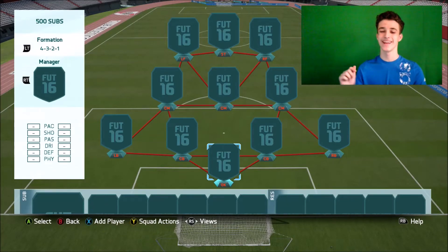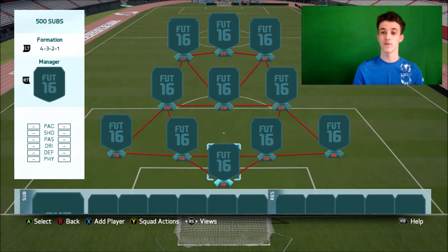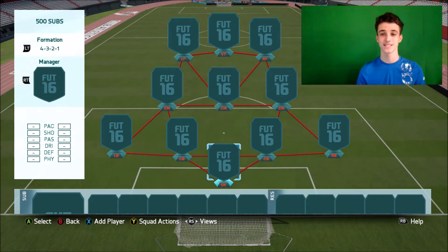Hey guys, what is going on? It is Vinnyza here and today I am bringing you an insane 50k hybrid squad builder. A few weeks ago I challenged myself to create the best 75k hybrid world, the best value for coins, and it came out at 75,000 coins. I wanted to challenge myself even more and build a 50k hybrid that you guys could go and try, because I'm sure you've got 50,000 coins at this stage in FIFA, and you guys will go and try it and just destroy some people online.